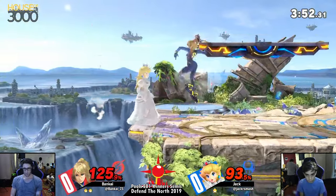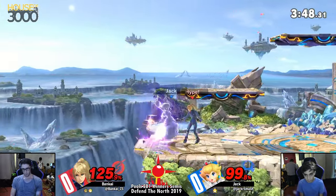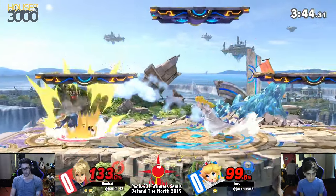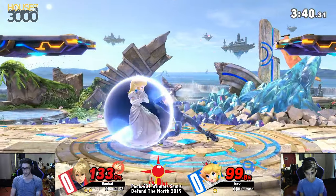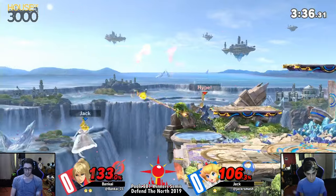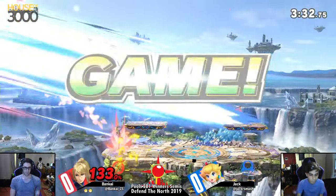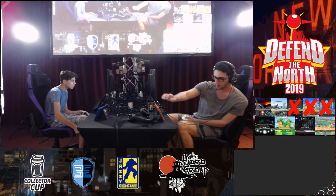They're gonna be all up in your face, and you see that Bankai is not letting Jack get anything going. He's all over him. Jack is not breathing. This is gonna be really hard for Jack. Flip kick out of there. He tried to re-roll in. He's not having it. These frame-one jabs. Caught the jump from ledge. And that was a good game for Bankai — dominant throughout game one.